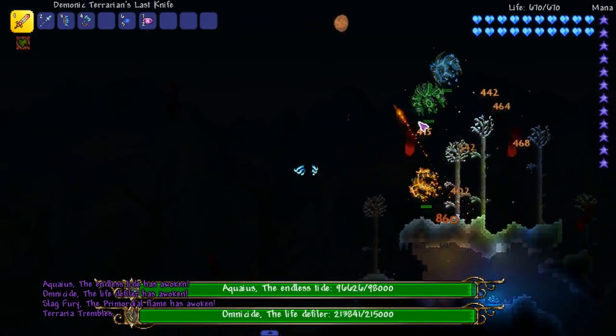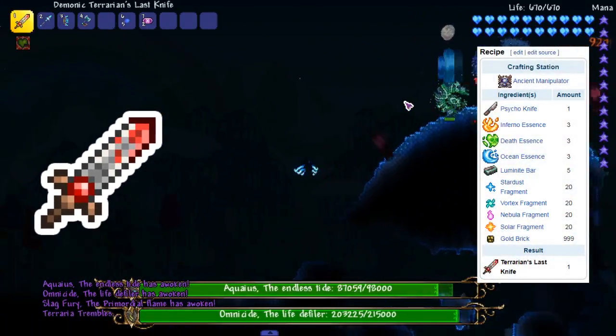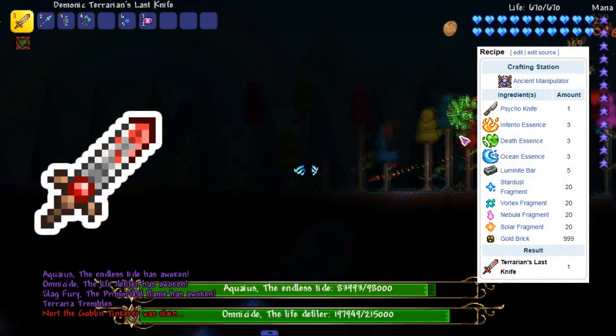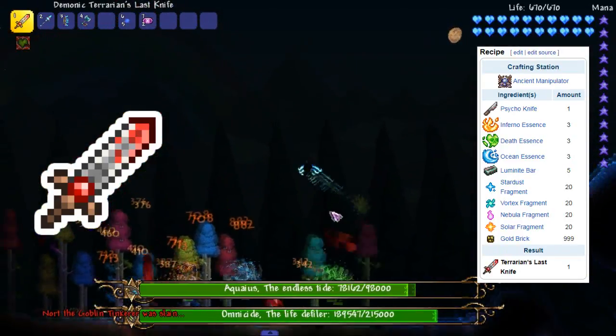The first legendary slash cheat weapon we're gonna go over is the Terrarian's Last Knife. The knife is a melee weapon that has a left-click ability that releases a torrent of blood, and a right-click ability that rapidly swings the knife, stealing enemy life.